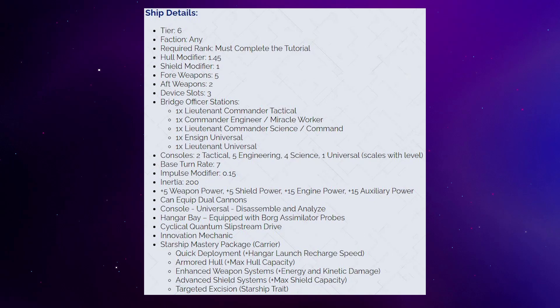Being a full Miracle Worker ship, the Assimilator will have the cyclical quantum slipstream drive and the innovation ship mechanic. There's yet another typo here — the ship mastery package is labeled as the carrier mastery package; however, the actual stats are from the tactical carrier package, which is the correct package for a Dreadnought Carrier. It's just weird that they mislabeled it. Those mastery buffs include hangar launch recharge speed, hull capacity, energy and kinetic damage, and shield capacity.